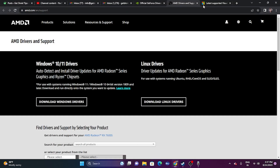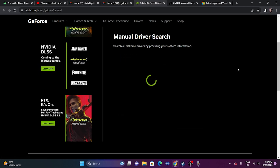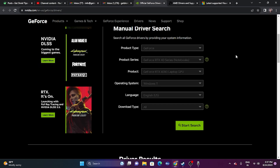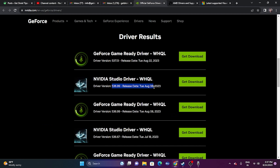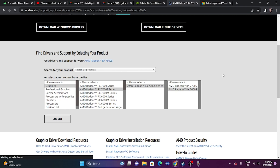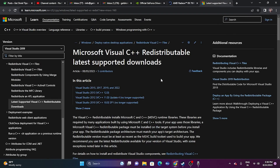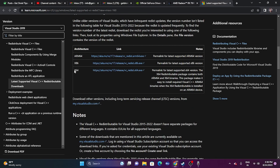If that's not working, update your graphics card driver. Links will be provided in the description for both Nvidia and AMD. For Nvidia, go to the link, select your product type, series, operating system, and language, then submit and download the correct driver. For AMD, select your graphics card, submit, and download the appropriate version for Windows 10 or 11. Restart is mandatory. Also update Microsoft Visual C++ — a link will be in the description; download the x64 or x86 version as appropriate and restart.